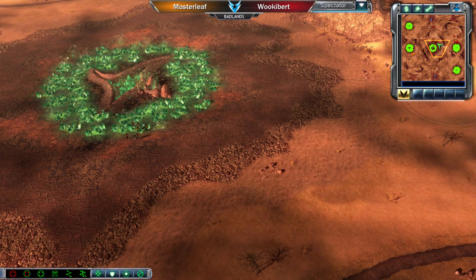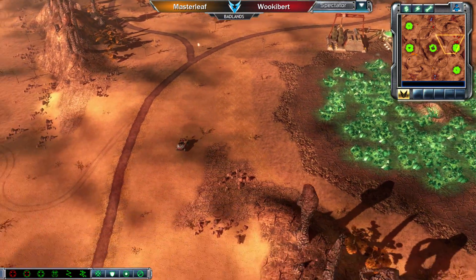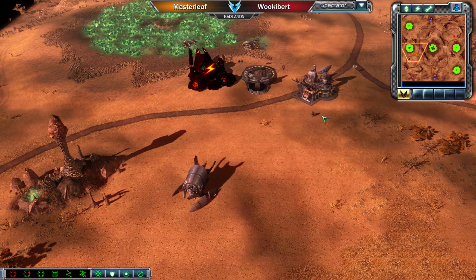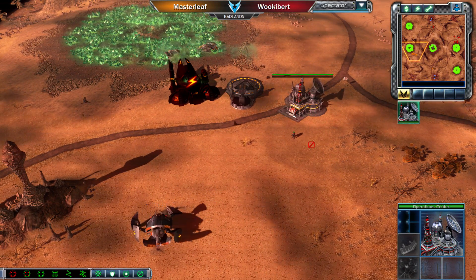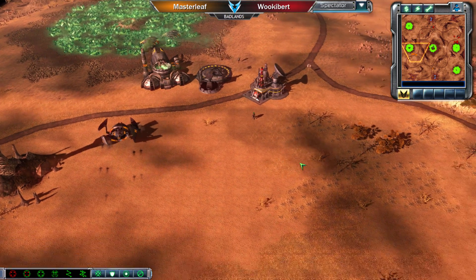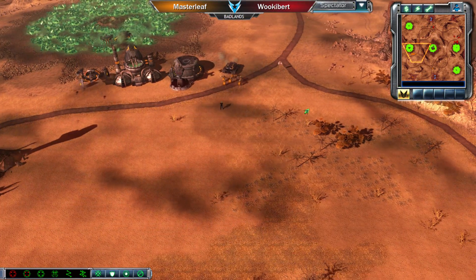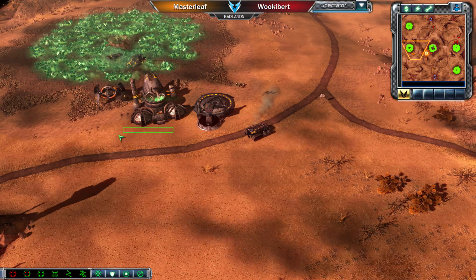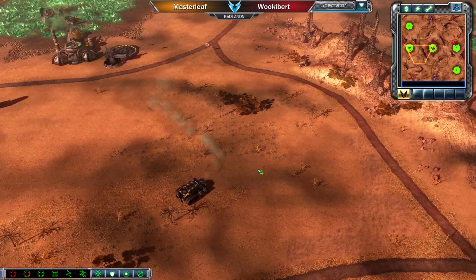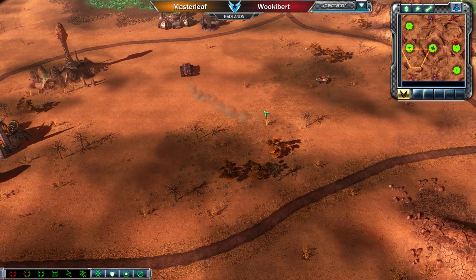It's going to be an interesting matchup on this map. It is going to be an Operation Center opener here with an Engineer, so this should be interesting. Maybe the Engineer is going to be used to grab away the Tib Spike. Sometimes you'll see somebody deploy the Reckoner close to a structure and use the flame to cover up the Engineer, but if they're paying attention they'll have their health bars on and can snipe that Engineer.